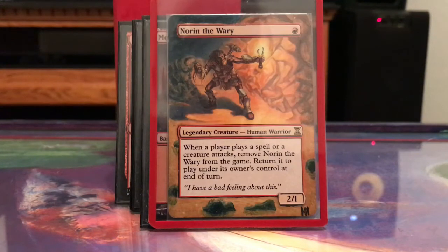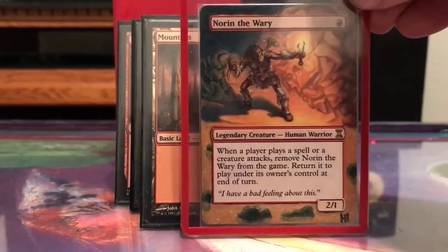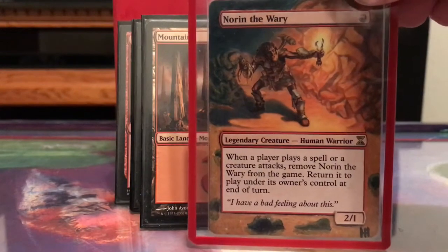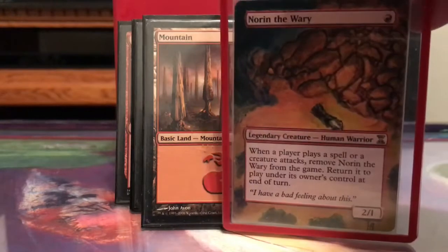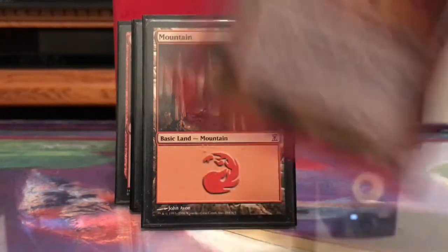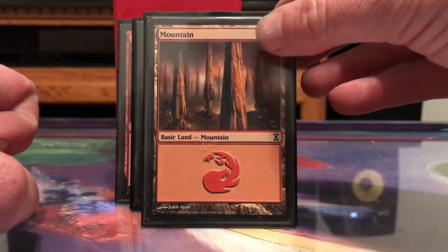I would say this is kind of a borderline group slug deck. My friend got this card altered for me and I absolutely love it — Norin is on one side, and when he leaves play I just have the other side there. I flip it over, and when he comes back he's there again.